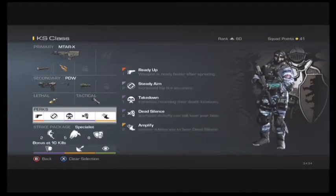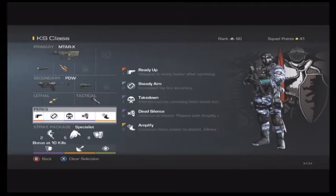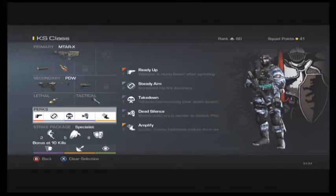For your perks, you're going to want to have these exact perks or this class will not work the right way. It was meant to have these perks, and that's why I made it this way. So for your perks, you're going to want to have Ready Up, Steady Aim, Takedown, Dead Silence, and Amplify.